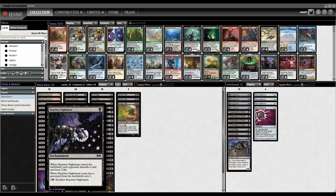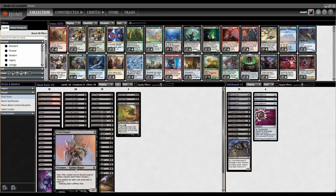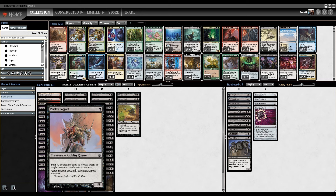Hopeless Nightmare: opponent discards a card, loses two, and you can pay three to sack it and scry two. Okiba Reckoner Raid is a saga that on the first two chapters drains the opponent for one life, and then it flips into a 2/2 menace. It also says vehicles you control have menace, but that's completely irrelevant because there's no vehicles in the deck. And Prickly Boggart is the last creature — just a 1/1 with fear.